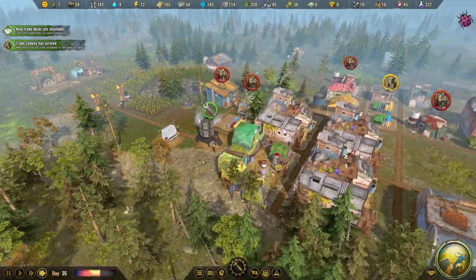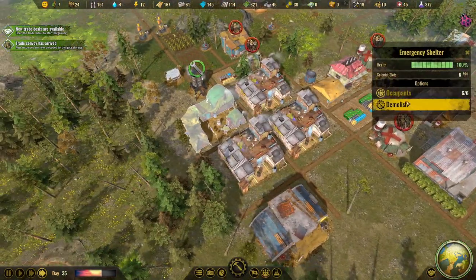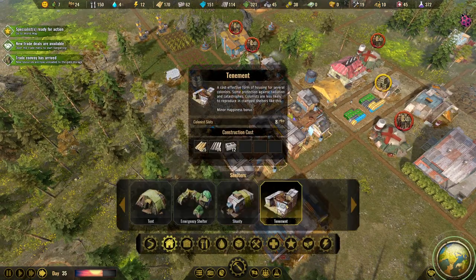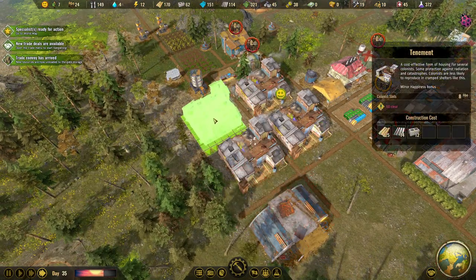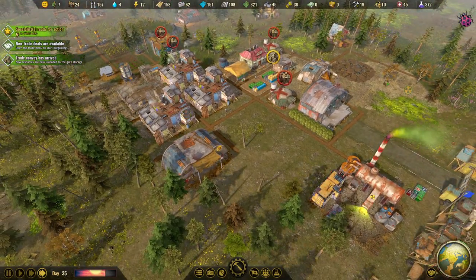The battery has been repaired and we've survived the magnetic storm - it wasn't that dangerous in the end. Demolishing the last emergency shelter to get another tenement up. I have to say the camp looks good and we're getting a lot of research points now.